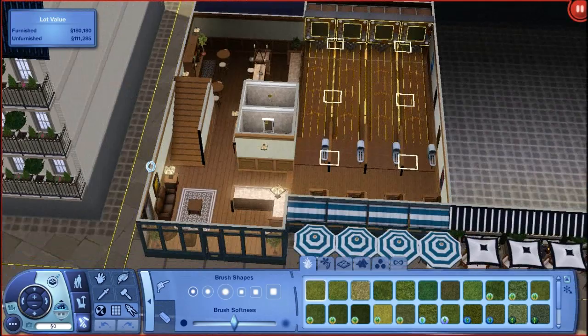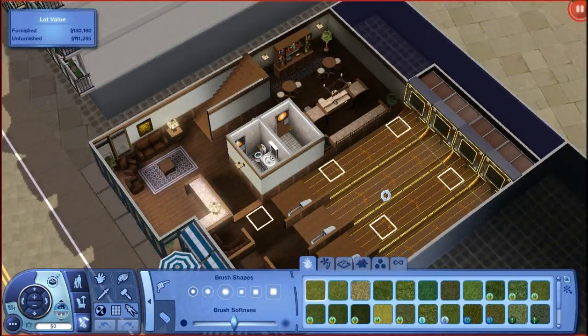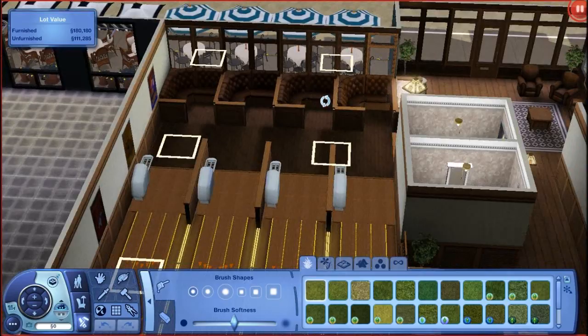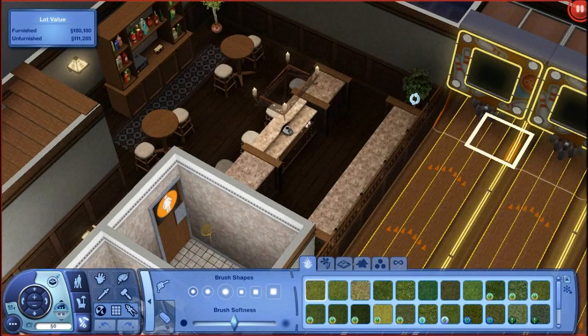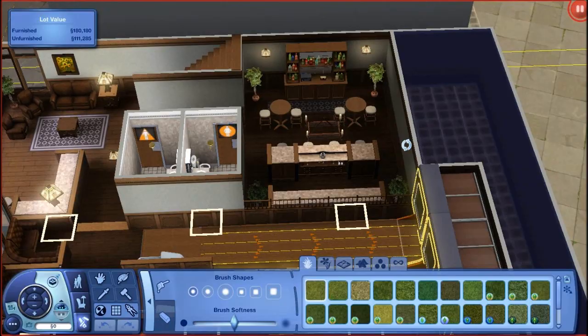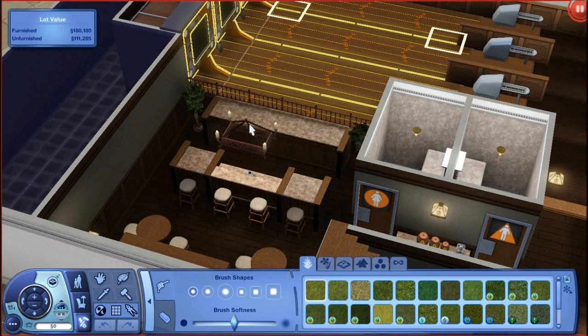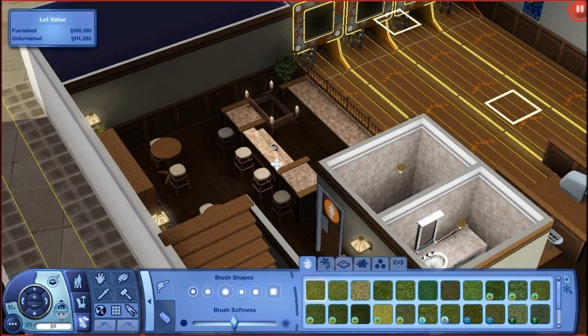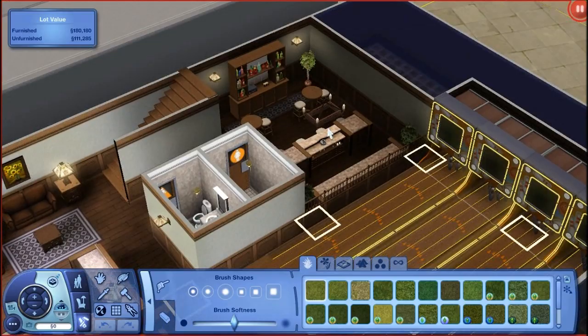This is actually a two-story place because the bowling alley is taking a lot of space. The bowling area is over here. It has four lanes and there are four places where your sims can sit. Here we have the main reception area with two toilets — one for male and one for female. And there is also a bar over here where your sims can pretty much just have a drink. I didn't put a professional bar because I'm going to be placing late night lots over here — like late night places where bands can play, lounges, and dance clubs. So I just decided to place a normal bar on all these other places.